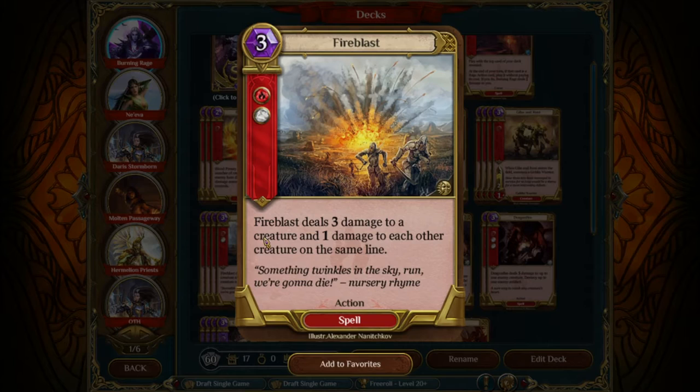The next removal spell, Fireblast, is central to the deck for a couple reasons. It's usually strong to hit off Burning Rage. You do need to be careful, though, because unlike the other removal spells in the deck, this one can target your own creatures, and you don't want to be forced into a situation where you're Fireblasting your own board. But this card also can serve to activate your tortured orcs — if you've got a whole bunch of tortured orcs on board and a simple Fireblast will activate them, that can be a pretty funny way to win a game.